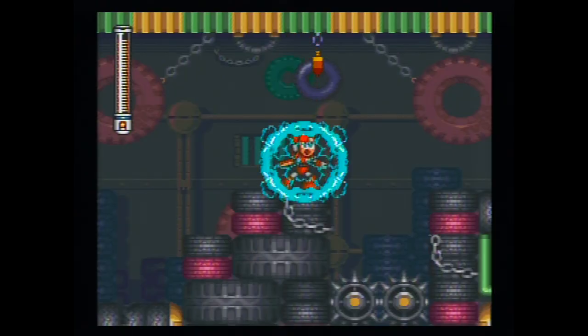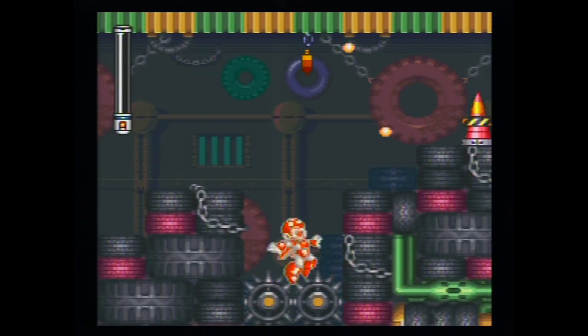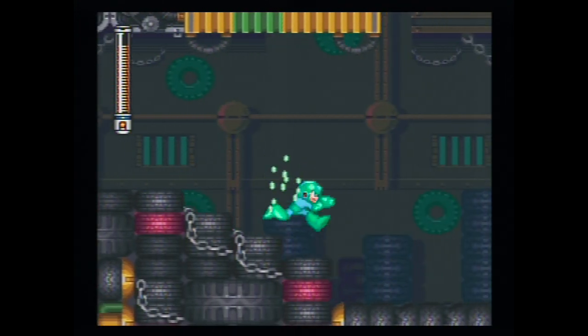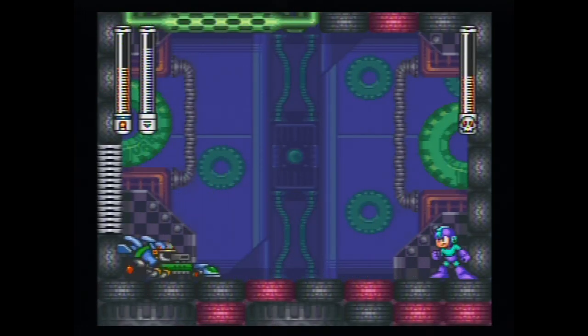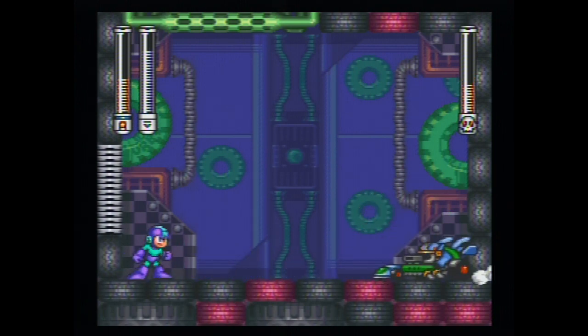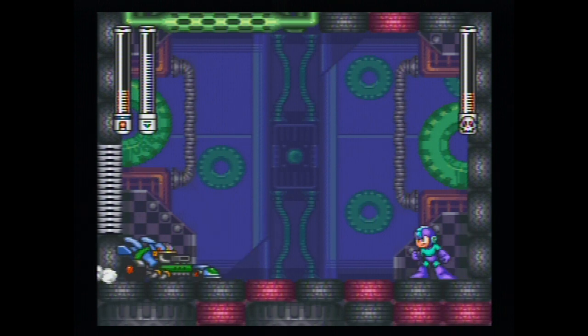Finally, that leaves us with Turbo Man Stage. This stage contains tires attached to the ceiling — if you hit a tire while jumping, you fall into a pit of spikes — and there's a trap that sends you back to just before the tire section if you're not careful. Turbo Man is a bit of a tricky boss; hitting him with the Wild Coil will always cause him to turn into a car, and you have to wait until he revs up to jump out of the way. With that, you've beaten all eight robot masters.